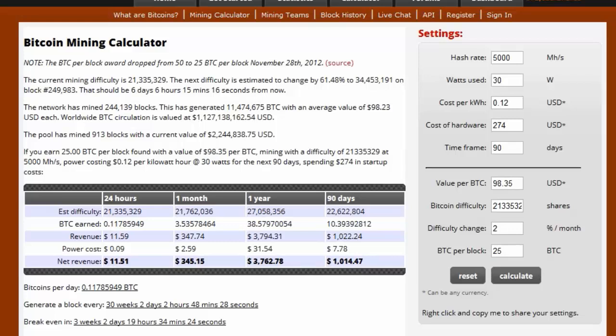Looking at one month — remember, the more people that mine, the harder it becomes, so these numbers will go down over time. But at the current rate, if you had one of these units plugged in right now, in a month you could make about $345, which returns your hardware cost in a month. You could then invest that into another unit, and running both, you could double your power roughly every two weeks.